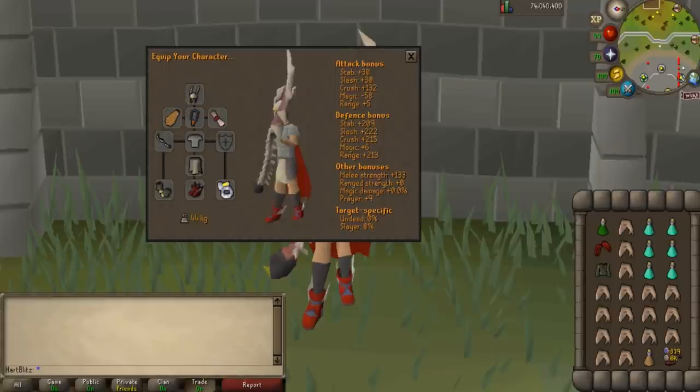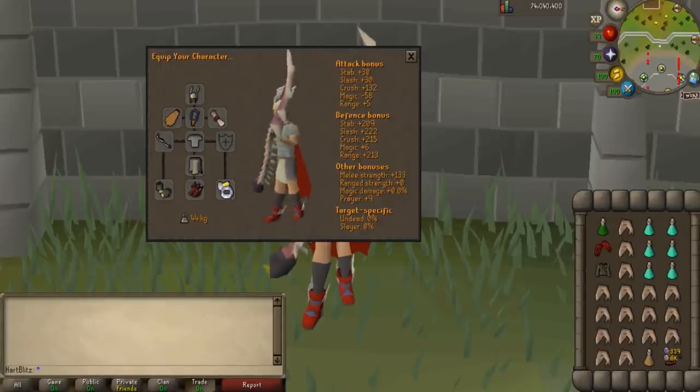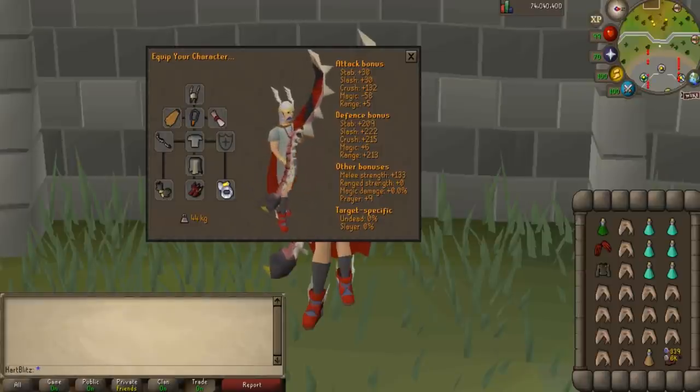The gear I use for it is not required and after I show you this setup, I will show you another setup that is more affordable. The gear I am using is the Helm of Neitiznot, the Fire Cape, the Amulet of Torture, the Unholy Blessing, the Abyssal Bludgeon which is best in slot for Serachnus other than the Scythe of course. I'm also using the Fighter's Torso, Bandos Tassets, Barrows Gloves, Primordial Boots, and the Berserker Ring Imbued.